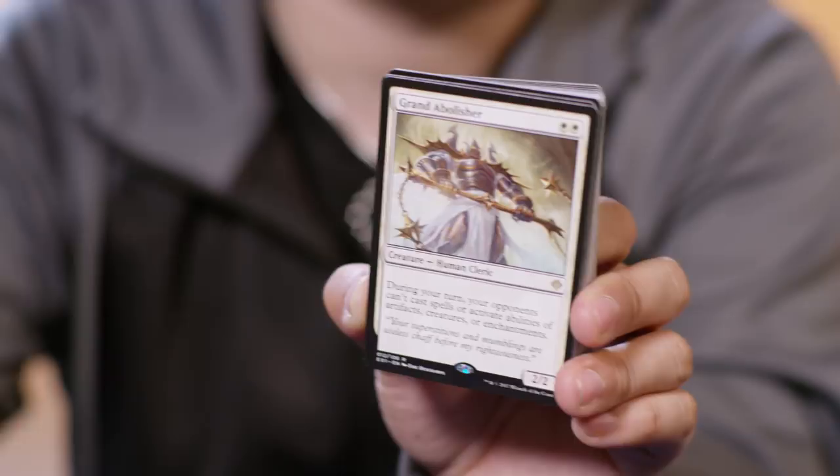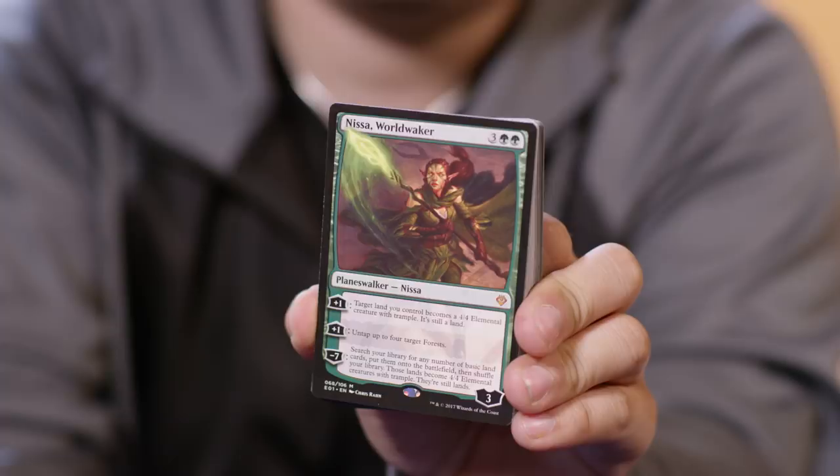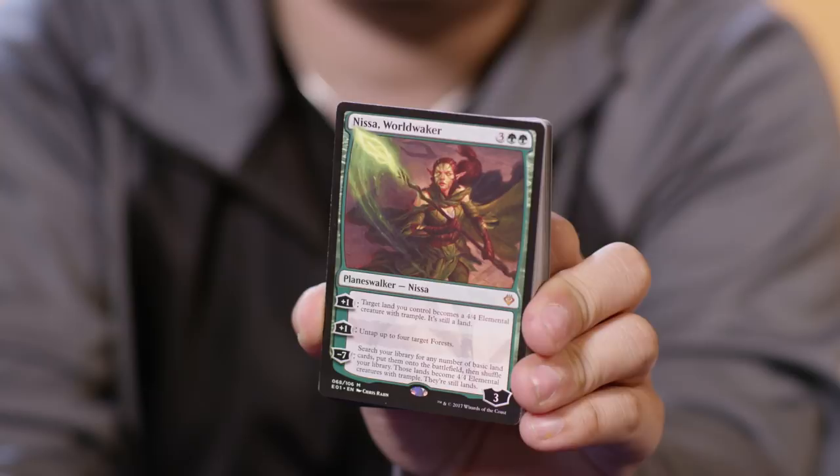The next deck is Nissa, one of the members of the Gatewatch. Her deck features the card Nissa Worldwaker, which is a mono-green Planeswalker. However, her deck has blue and green spells, reflecting the fact that she's learned blue spells in Amonkhet. The deck uses lands as its main strategy, and to make that work, you've got the landfall mechanic. There's a ton of cards players are going to be very excited to see, such as Forgotten Ancient, Thragtusk, and Rampaging Baloths.